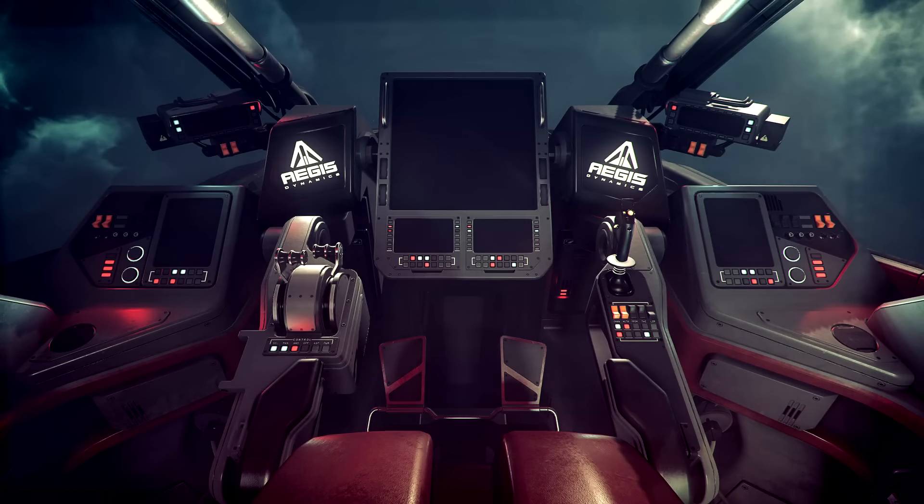The next screen shows a Retaliator cockpit. You can tell it's a similar view to this render, but the view has shifted up slightly. The next one is, from what I can tell, a Constellation in third person. I've tried to line it up with this image to show you what I'm seeing. We'll see if it actually shows up in the demo.